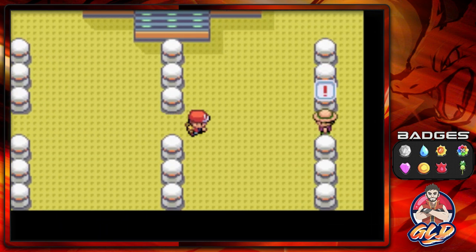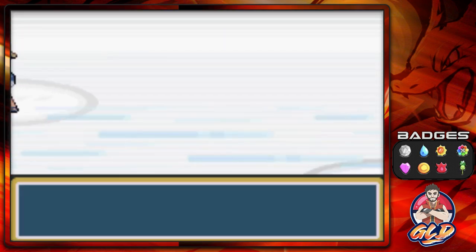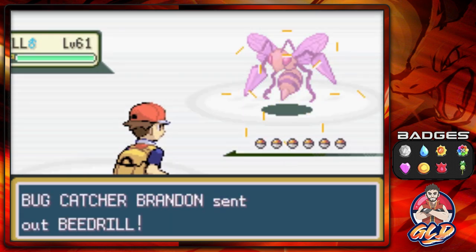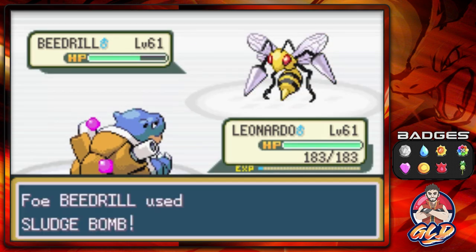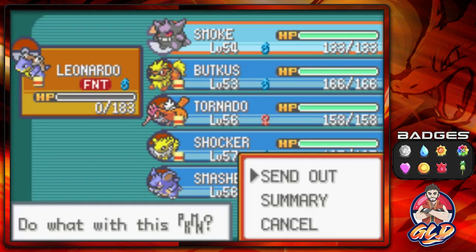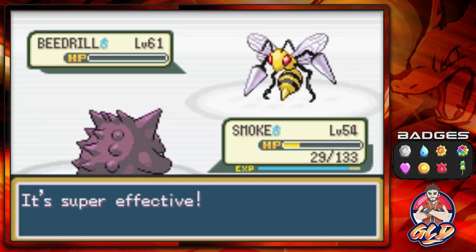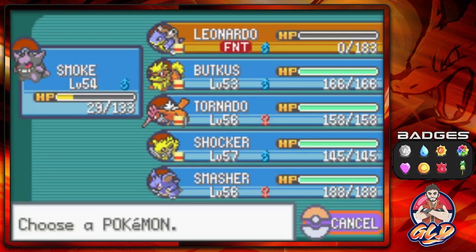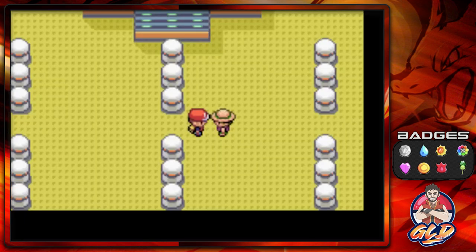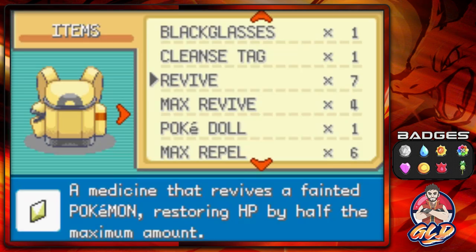Here's round two — this guy looks like a bug trainer but he's not just going to have bug Pokemon. He has a Beedrill — let's go Ice Beam. He's coming out with a Yanma, which is always going to be the fastest Pokemon, and just like that we've defeated this guy. This is where you really have to learn how to use super effective moves.